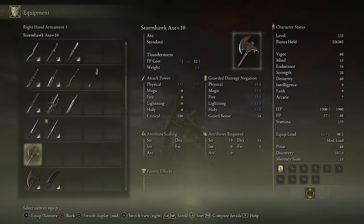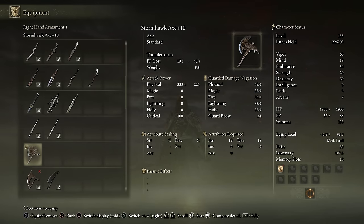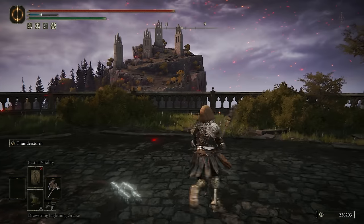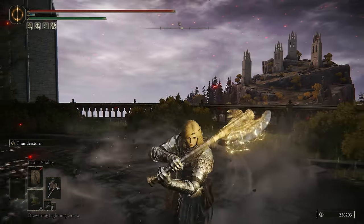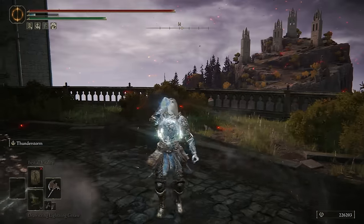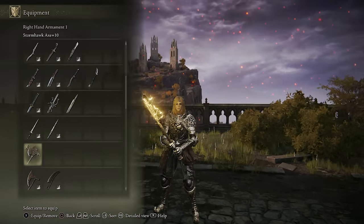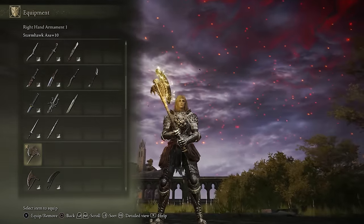Moving on to the Axe class — I don't really have any contenders here. Axes are definitely not something I like to use on my dexterity build overall. But the Stormhawk Axe scales really well with Dex and Strength, and its Ash of War is simply amazing for any aggressive teams chasing you down. It has great hyper armor — you can trade into them and get amazing burst damage off. I don't think there's really another Axe I would compare or suggest on a Dex build; they're definitely better suited for Strength.